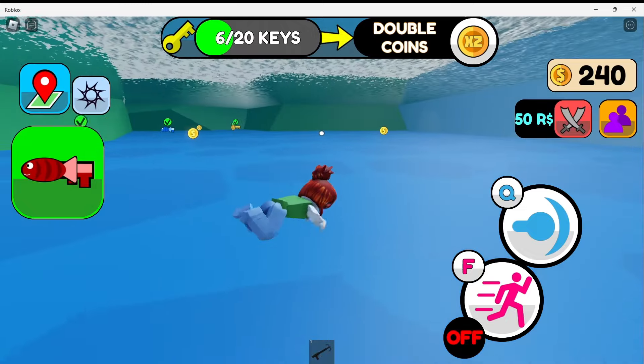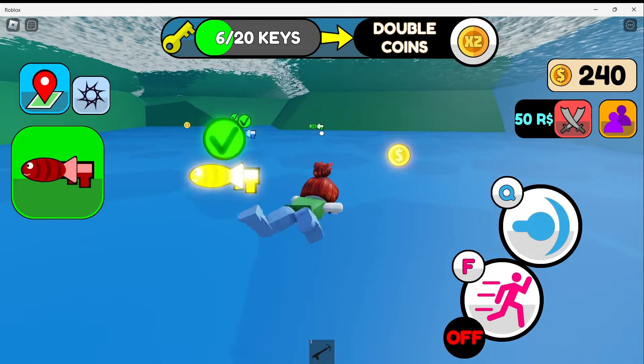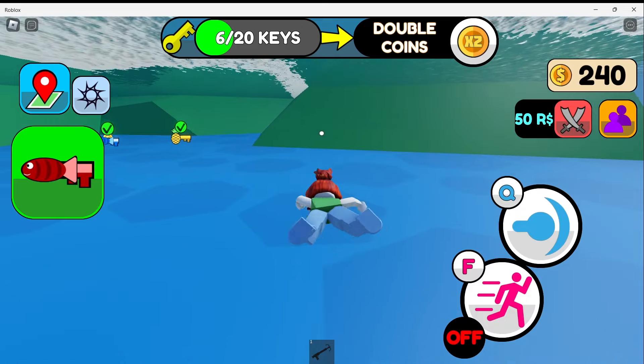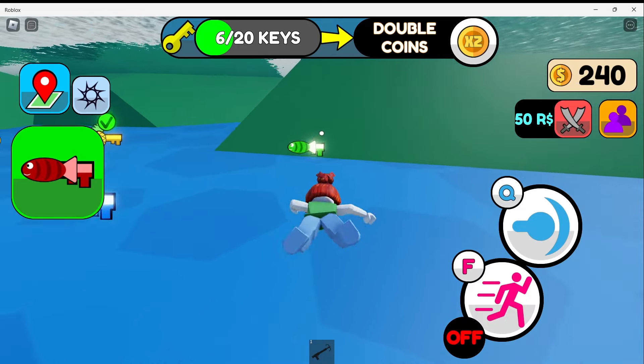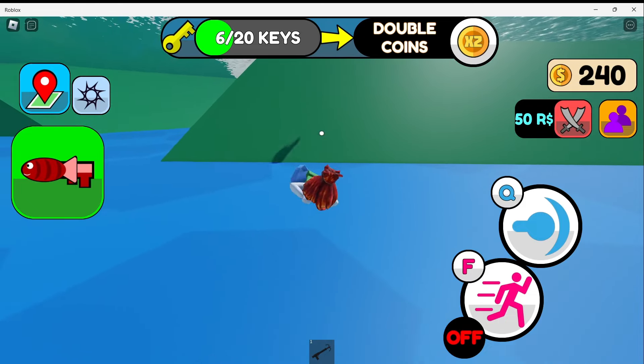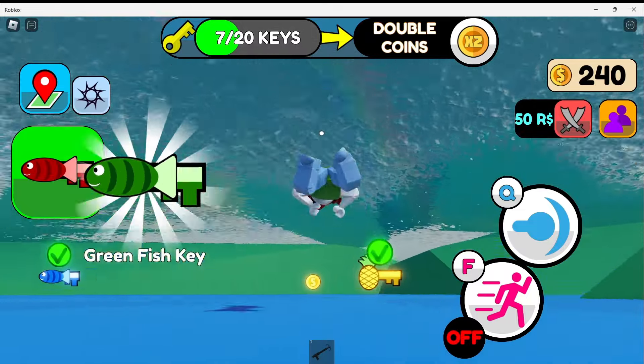There was something down there. There's the green one as well. Let's see if I can get it. Oh no, what happened? Let's try again. Come out, fishy. Green fish key.